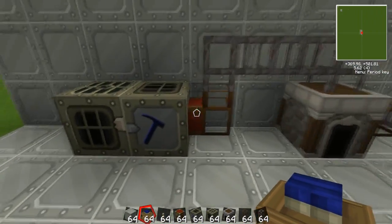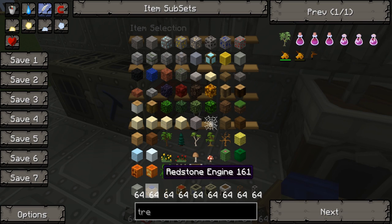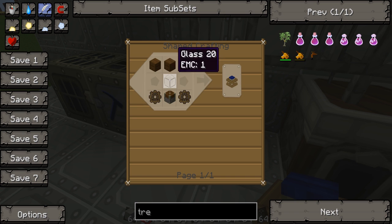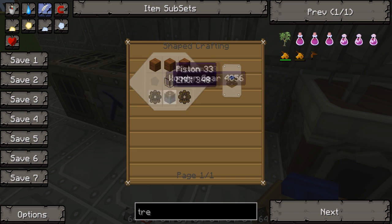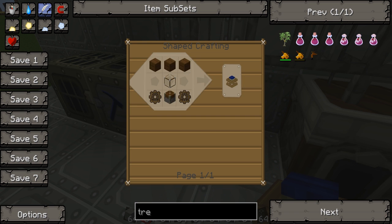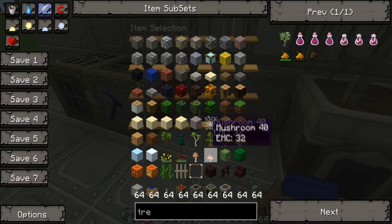To power the wooden pipes you will need to make a redstone engine. Here's the recipe for that: you need wooden planks, glass, wooden gears, and a piston. You probably know how to make a piston. A wooden gear is made by using four sticks placed diagonally from each other, which gives you one gear — so you need two gears.